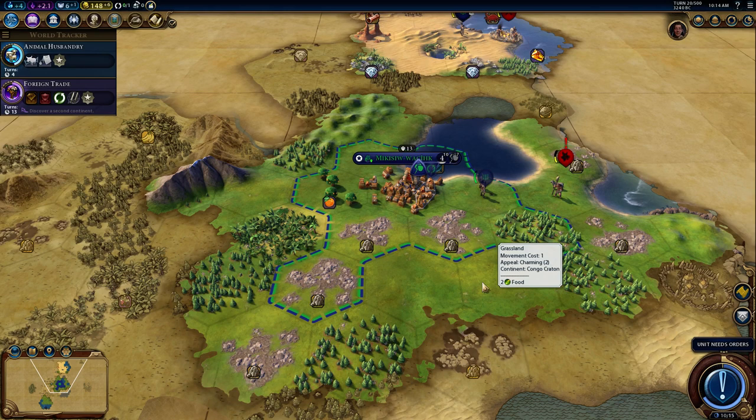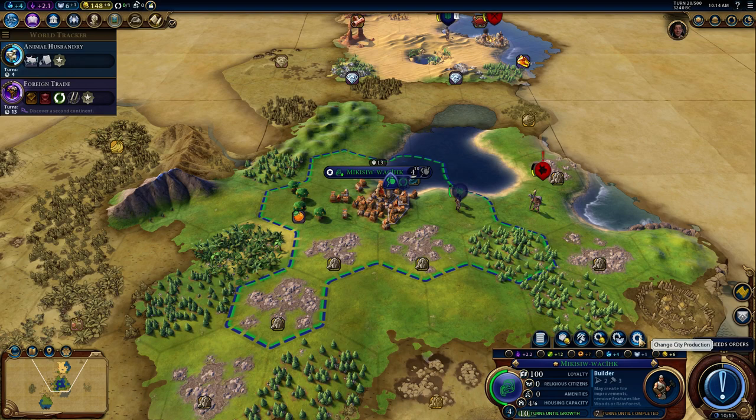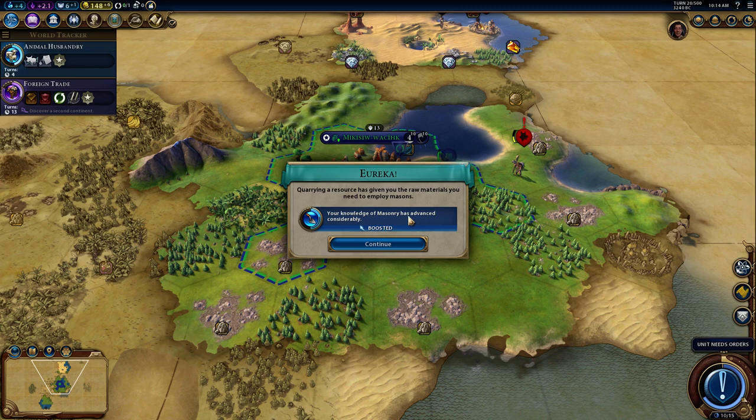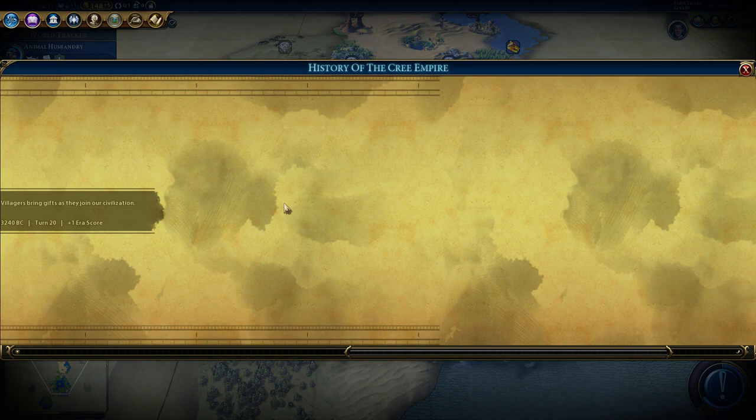Ideally you'd always like to be working improved tiles. One builder is only going to do three tiles and we have a population of four, but it's going to be pretty darned okay. I'm going to change my production here — we'll try to get a settler out as quickly as possible. A little bit risky with all the Barbarians, but I think it's going to be worth it. I'm going to start building a bunch of quarries over here, boosting Masonry, which is very nice. We are almost out of the Dark Age already.